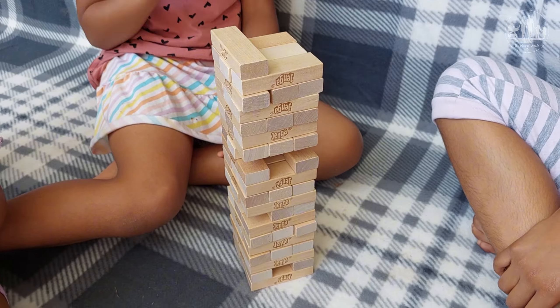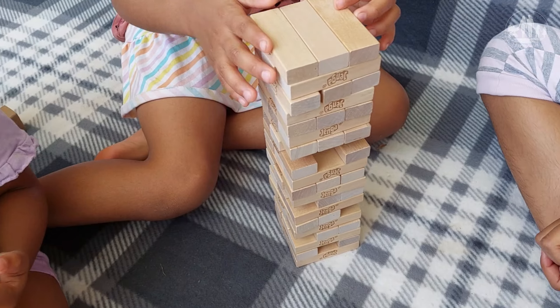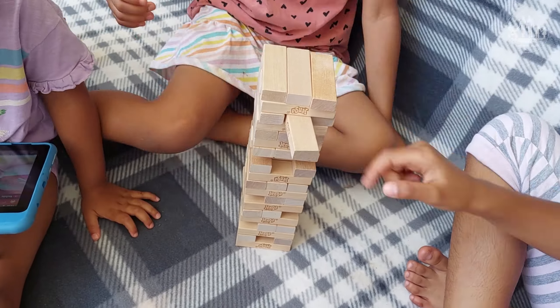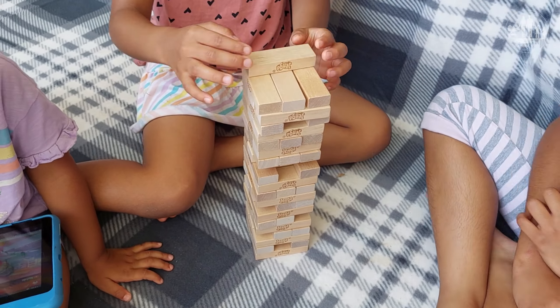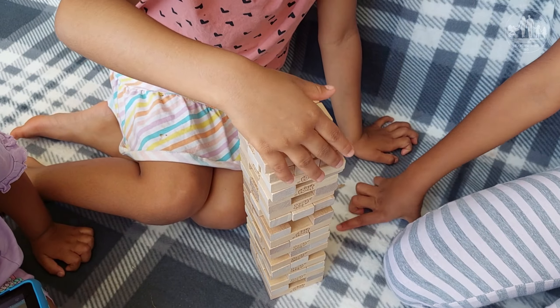Winning and losing: the player who successfully removes and places a block without causing the tower to fall wins that turn. The game continues until the tower eventually crashes down. The player who caused the collapse loses the game, and traditionally they have the responsibility to rebuild the tower for the next round.